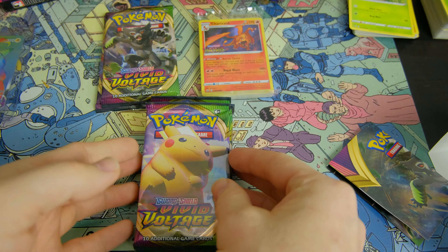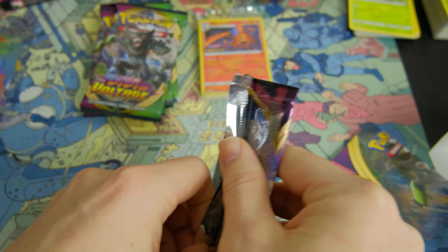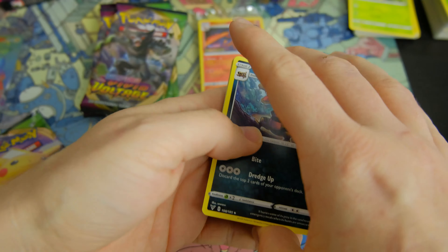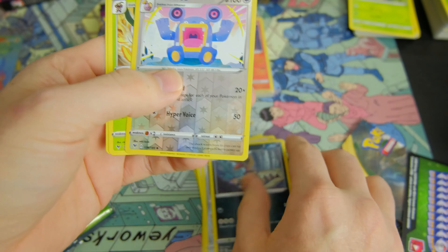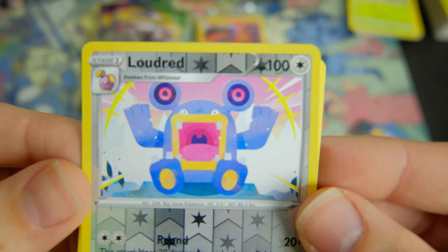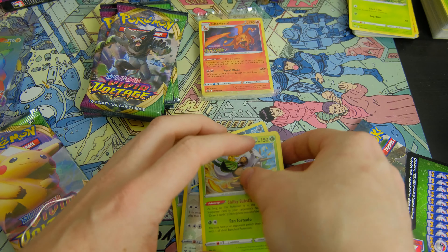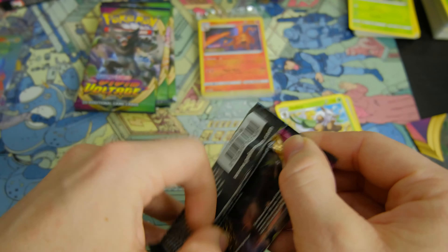We're gonna open these packs first, starting off with the Pikachu. You can tell from the card it's not gonna be that great. I think there's a non-holo Charizard in here so it could be pretty good. Let's cut to the chase — here's the reverse and the rare. We got Loudred or Shiftry — I don't know why I said Squirtle going for this guy.